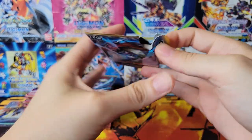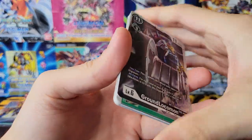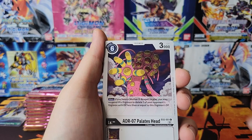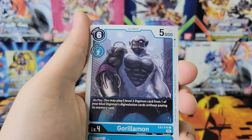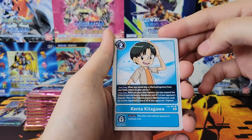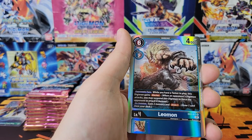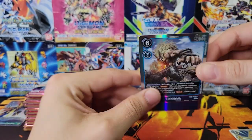All right, first pack. Going a little slower since this is my first box. Got Gorillamon, Kenta with a full art uncommon, a rare Renamon, and then oh - a super rare already, first pack! Got Leomon. Very cool. And that is the last card of the pack.